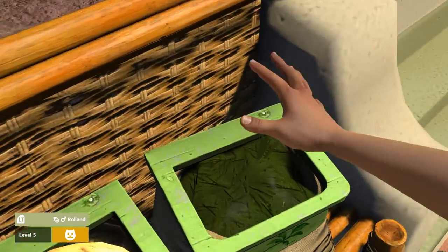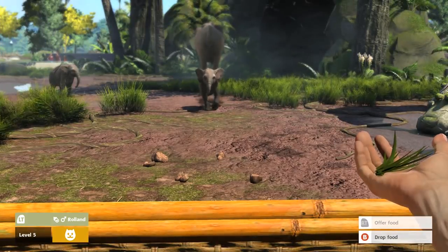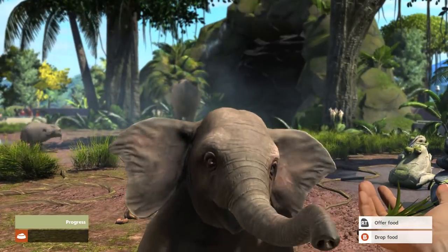We're going to have to find out. Can I get some of that food? There we go! A little bit of grass. Roland! He's so cute! We are now feeding a tiny baby elephant.